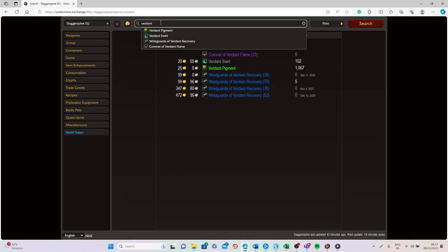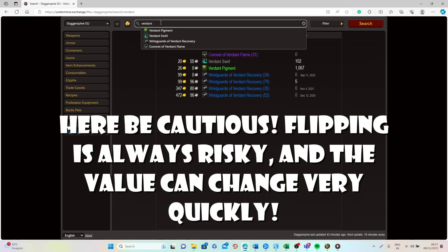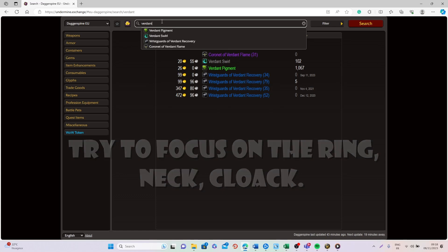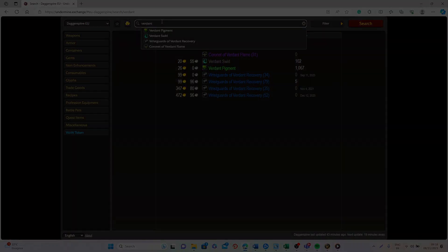Finally, the last thing I want to mention is that you can always try to flip some of these different plans and recipes. For instance, on the Undermine Exchange you can go type 'verdant' — right now we don't have the information yet because these items are brand new, but as soon as the information is available, go through all these different plans and recipes, see if maybe on some realms there are some that are extremely cheap, and buy them to resell for a better price on those realms or transfer them to sell on another realm. A lot of people are going to be doing that so it will be very competitive.